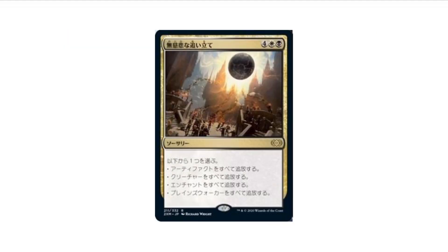We have Merciless Eviction, first printed in Gatecrash, and now it is getting a Masters printing. Very cool card — it can destroy or exile all creatures, enchantments, or artifacts.